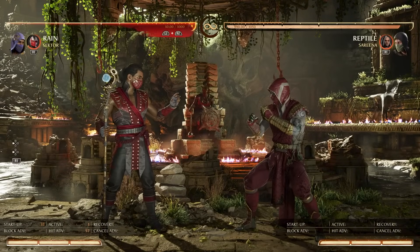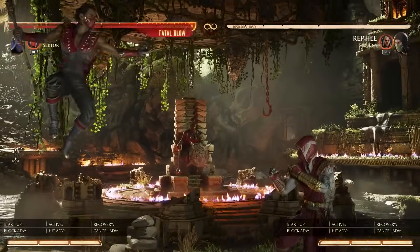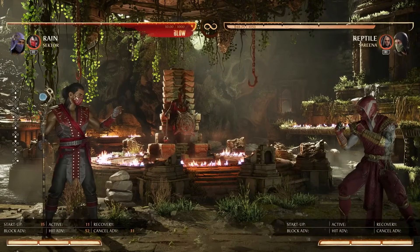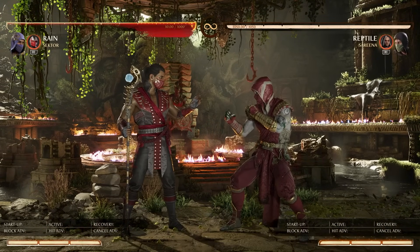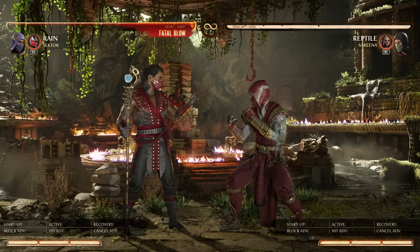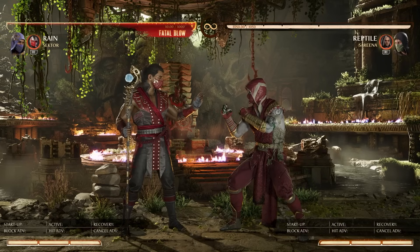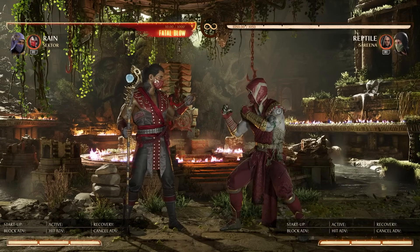Everything else Sector gives you: decent options through missile pressure, flame burner mix-ups that offset defensive play, teleport confirms with impressive damage and cameo recharge time, and missile zoning that's still unchanged. It's not amazing because it runs out, but it works against characters without a great way in. All of this combined turns Sector and Rain into a ridiculously fun team. If you want to give this team a go, let me know how you find it in the comments or on social media. Thanks for watching and I'll see you next time.